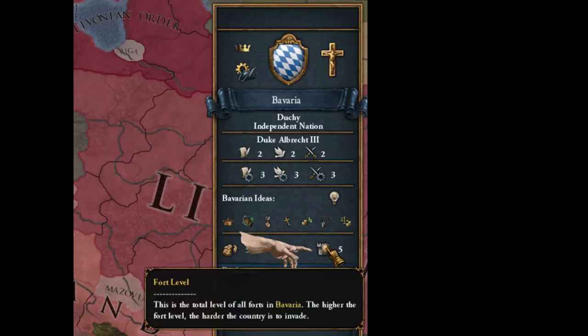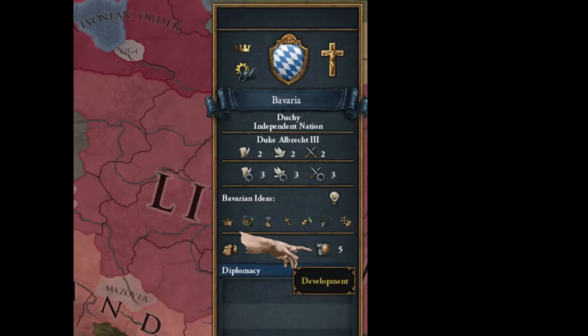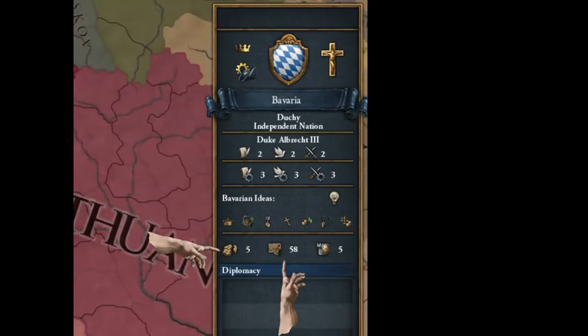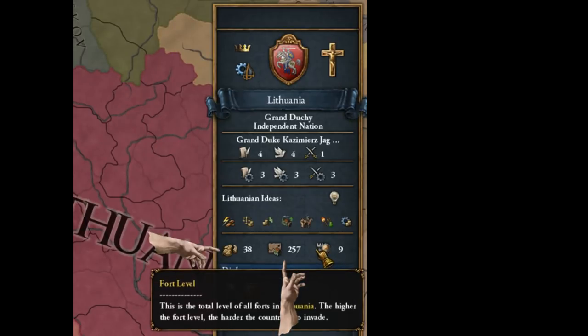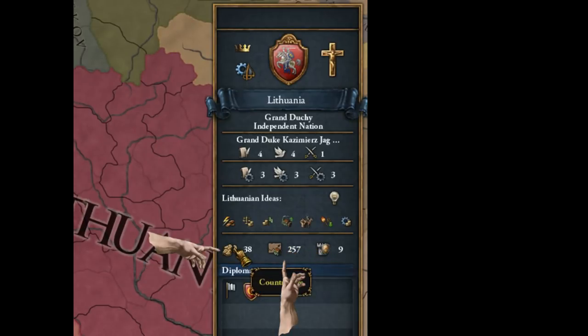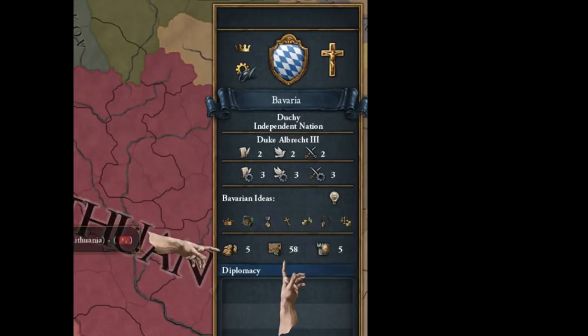And then you have the fort level, which means there might be, for example, a level three and a level two fort in Bavaria protecting its five provinces. This number is interesting when you compare it with the development and province level. You can see that Lithuania has a fort level of nine, which is just four higher than Bavaria, but they have 200 more development and a bunch more provinces. So you can definitely say that Bavaria is way better fortified than Lithuania.